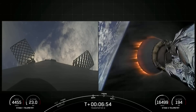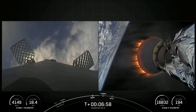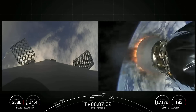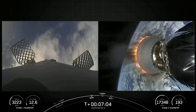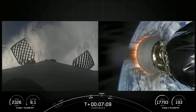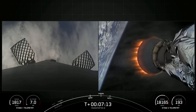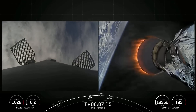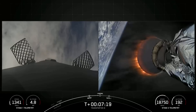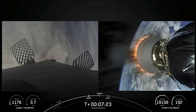Now that our entry burn has been concluded, the first stage has one more burn left in preparation for landing. We will be attempting to recover this booster for the ninth time today, targeting a land landing on Landing Zone 4. Falcon 9's first stage is equipped with four landing legs made of carbon fiber with aluminum honeycomb, placed symmetrically around the base of the rocket and deployed just prior to landing. Stage one transonic.